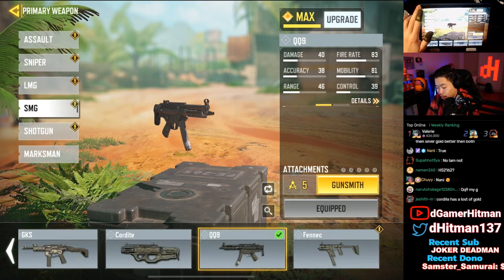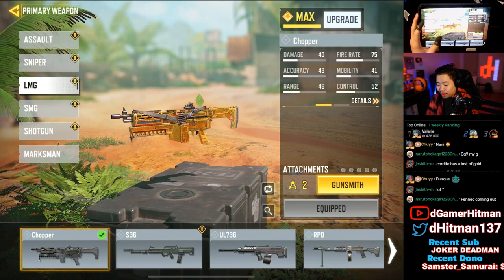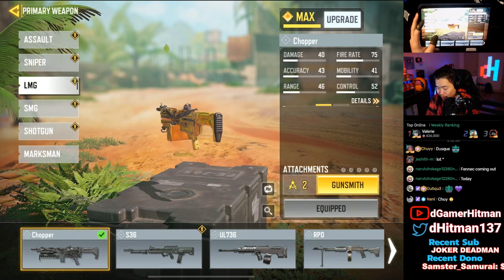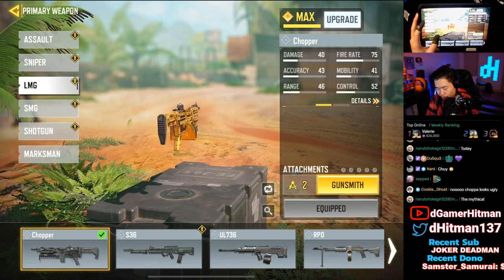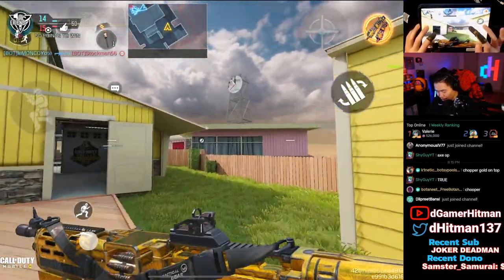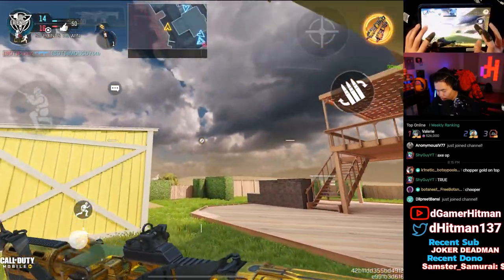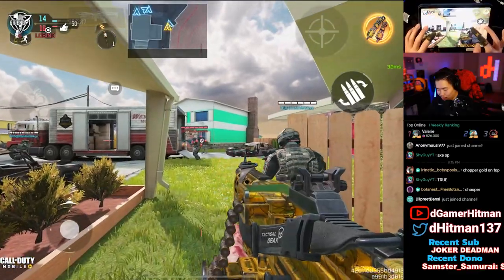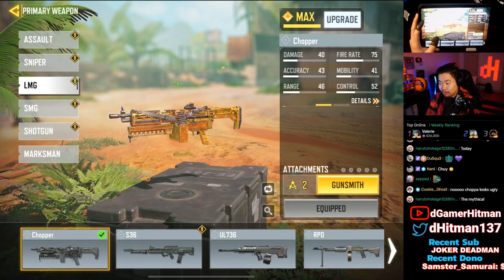Number one is the Chopper. In my opinion it's the best gold skin — not by a landslide, but it has so much gold. The handle is gold, the mag is gold, the whole body is gold. The only downside is a random belt on it that doesn't really make sense and kind of breaks the look slightly. But it's absolutely beautiful in game. It's also a meta gun that a lot of people use, so you can show it off constantly.